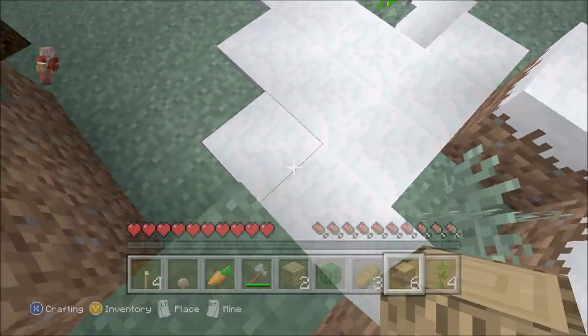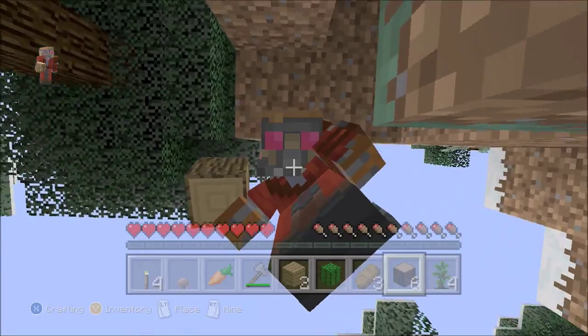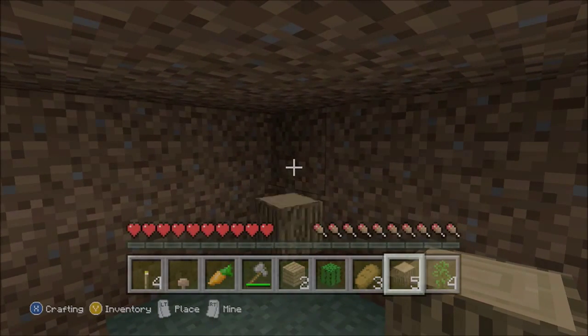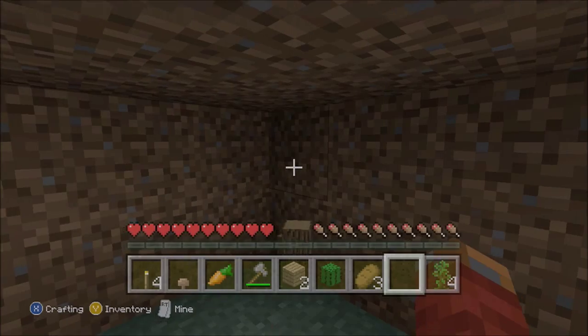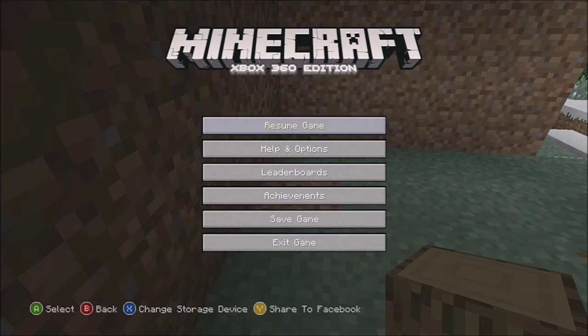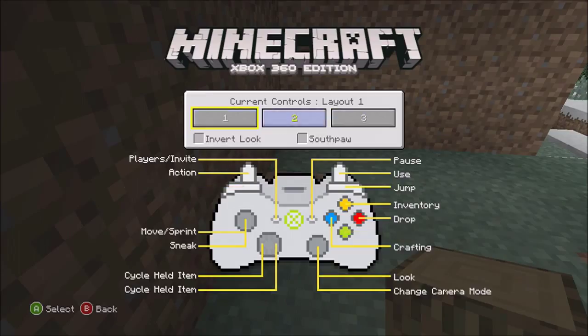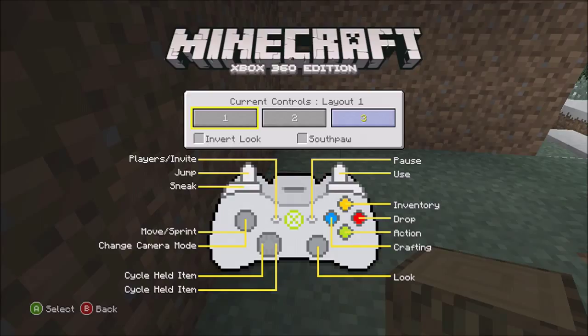Pressing the right analog stick down activates sneaking, which makes you slower, but see the way I'd normally fall off this block — when sneaking it sends you right to the edge and you won't fall. You don't have to keep holding it. B is to throw items. If you don't like these settings go to Help and Options, then Controls, and change them. There are three different control schemes — they're all very different.